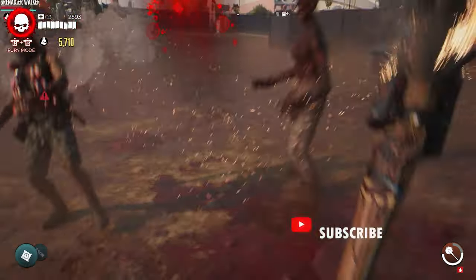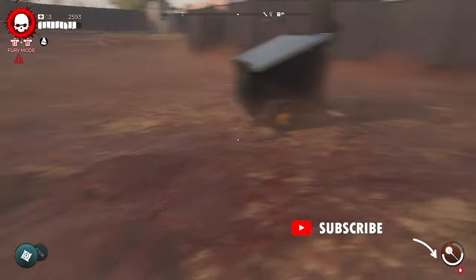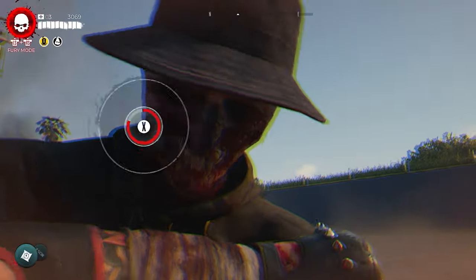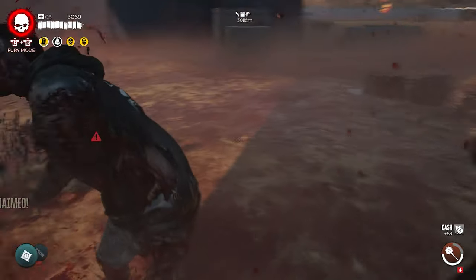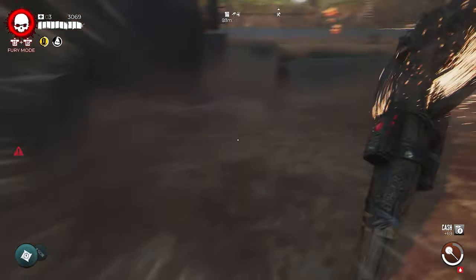With both weapons, head to an area with zombies and start killing them with the Ripper. To supercharge it, you need to keep hitting zombies which powers it up, and you will know when it's supercharged by the yellow sparks flying off of it.